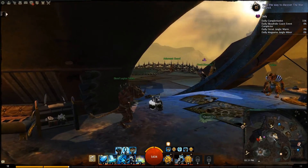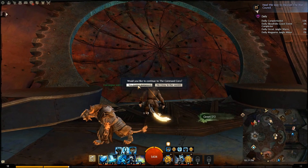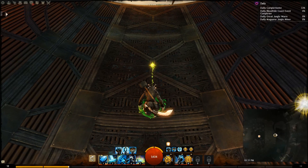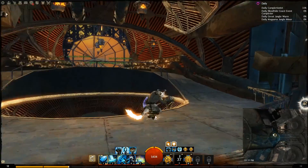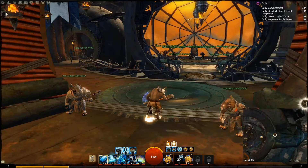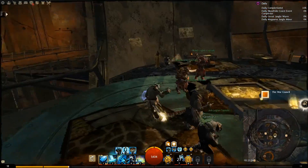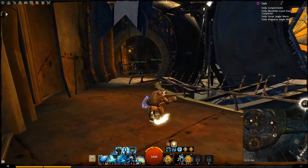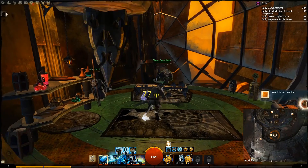There are a couple more instances for the other legions, so we gotta get them all. Here's the Command Core — it's the one in the middle. You actually have to come up and climb up here, up this ramp, and then all the way in the back here you get the War Council.